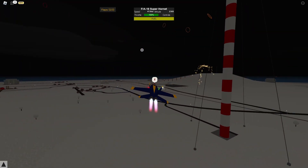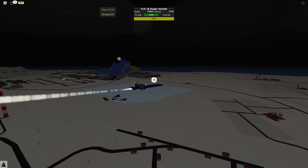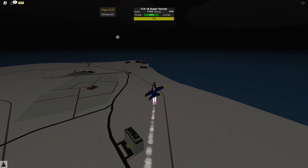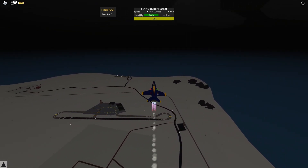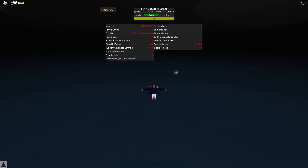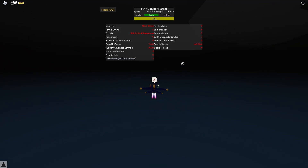Press G on your keyboard to turn off your landing gear once you're up in the sky. If you have a special plane like the Blue Angels, press left click and it'll give your plane a trail. Up on the HUD you can see your speed, altitude, throttle, and controls.